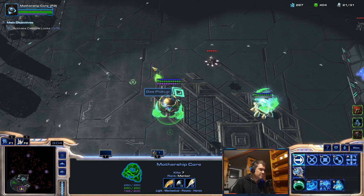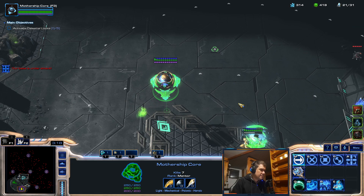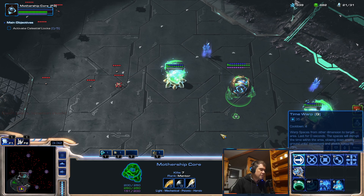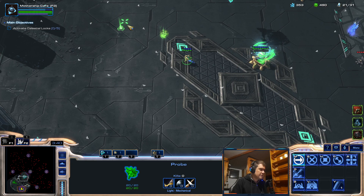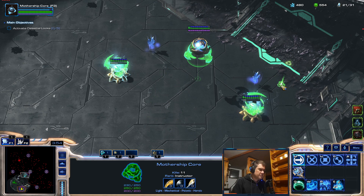There is some gas over here so I will collect it. Let's see if there are any mines here — apparently not. Oh wait, there are still some mines here. Let's collect this gas. Okay, now I actually have resources for the Mothership, but I will not morph it right away — I'm going to still use the core.